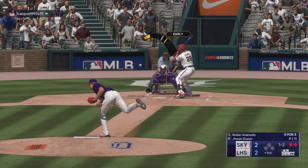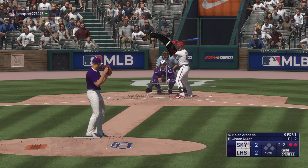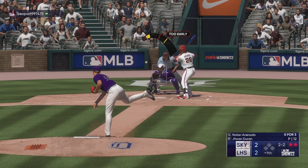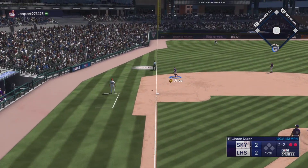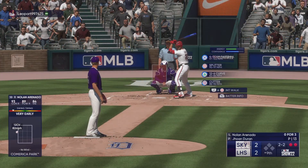Two outs. Two balls, two strikes — the count with two outs. At the belt and fires. Popped up to the left, into foul ground, and that lands in no man's land — a foul ball.